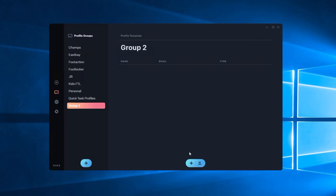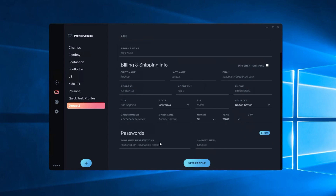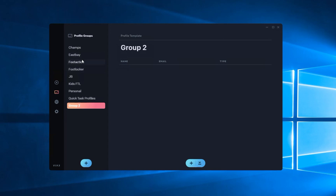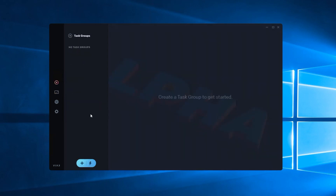Profile creation is pretty straightforward. Just input your information, save the profiles, and put them into groups for faster task creation and easier management — knowing what you have set up and ready to roll. That is the profile groups, again very straightforward. Next we'll move on to task groups.